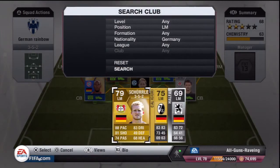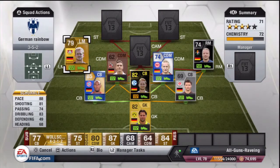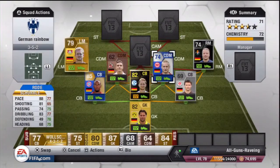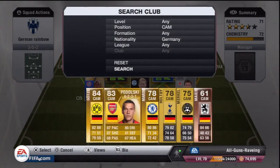Moving on to the left mid, we have Schurrle - the Bayer Leverkusen version, who has since moved to Chelsea. He's got 88 pace, 81 shooting, 74 passing, 83 dribbling. 4-star weak foot and 4-star skills. Paid 2,300 coins for him and he's a very enjoyable player to play with.